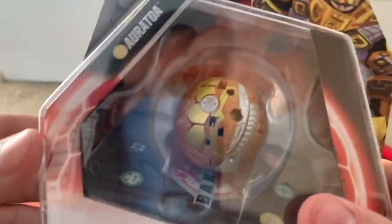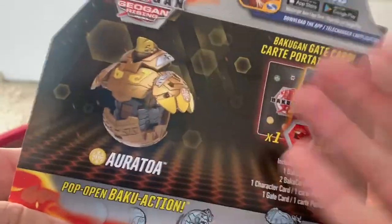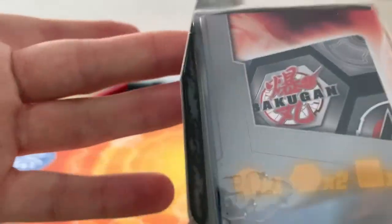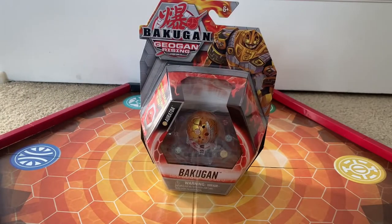In the picture there, you got the Geogon, you got the guy in the box, you got the Bakugan, and you can see what you get in the box. You get some more cool stuff. That's it — that's him. I'll be back when I have him out of the box.